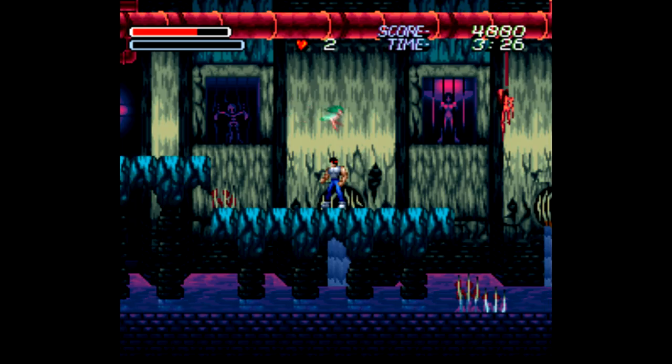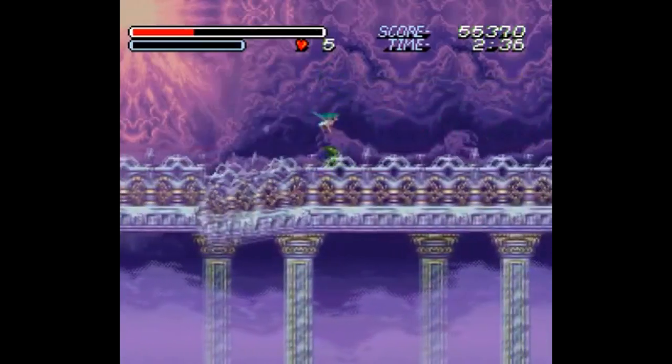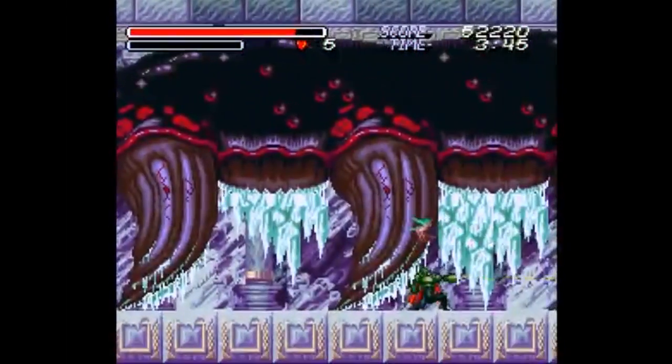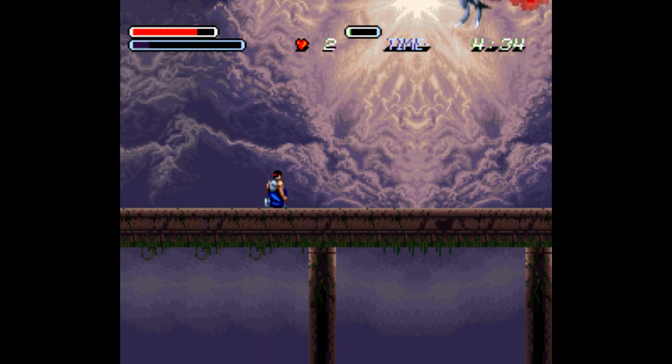Interestingly enough, you can stay as a human the entire game if you want a challenge. The level design is about what you'd expect from a side-scroller like this, although there's some surprises here and there, like a bridge collapsing or a giant monster that tries to crush you. Maju Uo is one of the rare Super Nintendo or Super Famicom games that has a decidedly Sega Genesis feel to it, if that makes sense.